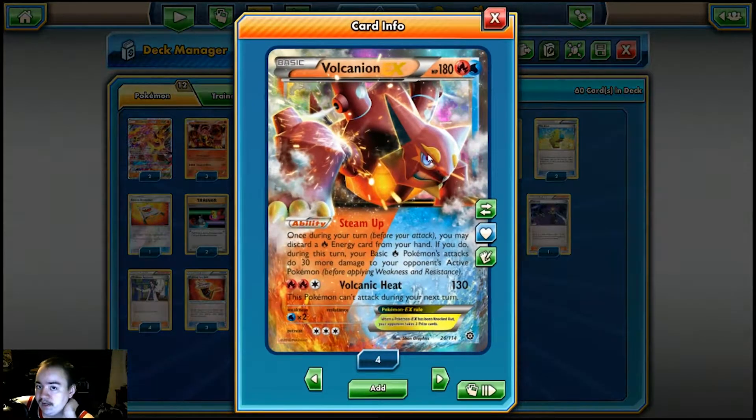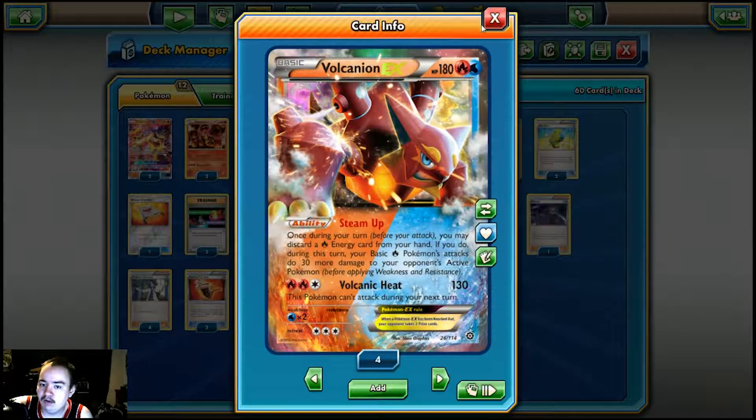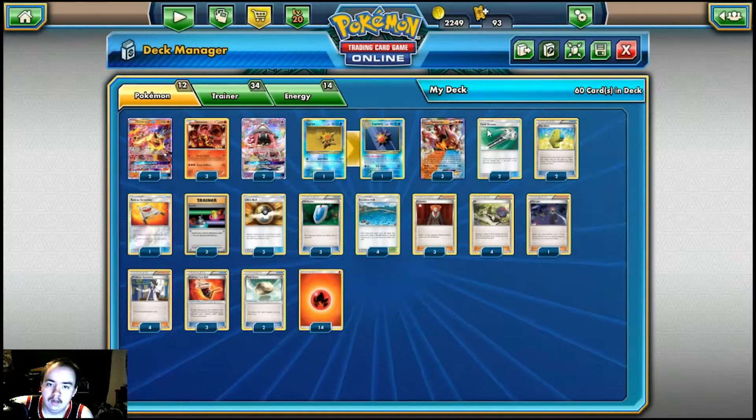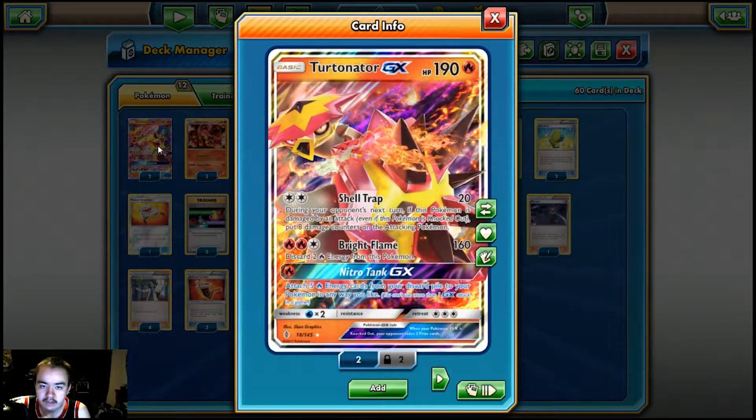First of all, we got 3 Volcanion EXs instead of 4. We don't play Skyfield, so we do not have the bench space to have 4 Volcanions, so we only play 3. If you guys don't know what Volcanion does — you discard Fire Energy from your hand. When you do that, your basic Fire Pokémon will do 30 more damage. And then the Volcanic Heat attack does 130 damage for 3 energy, but that Volcanion can't attack on your next turn.